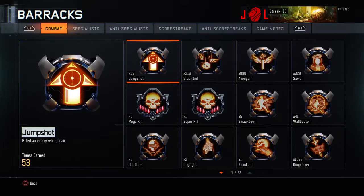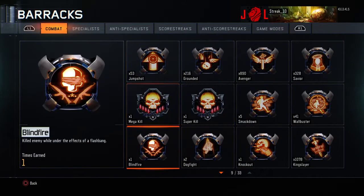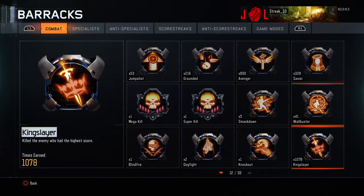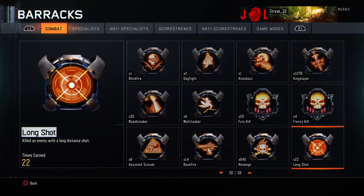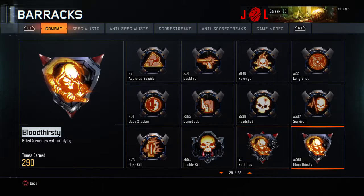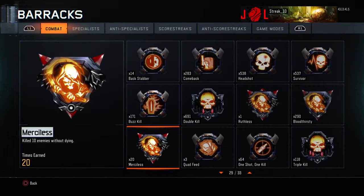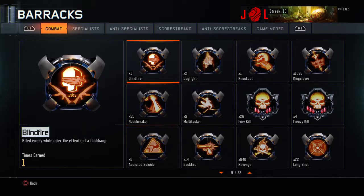Alright, let's look at some of my medals. You guys can go through and look at them if you're watching the video. I've got 1 Mega Kill, which I thought was pretty cool, 1 Super Kill, 26 Fury kills, 4 Frenzy kills, 1 Ruthless — which is 15 kills in a row — 290 Bloodthirsties, and 20 Merciless. I thought those are pretty cool for just going into Prestige 2.